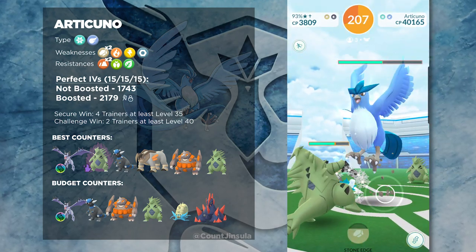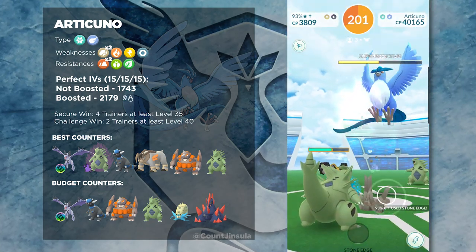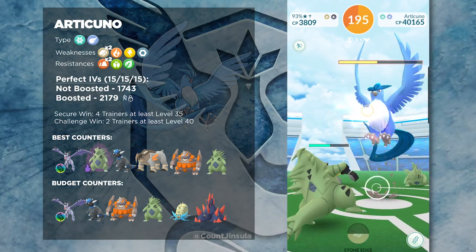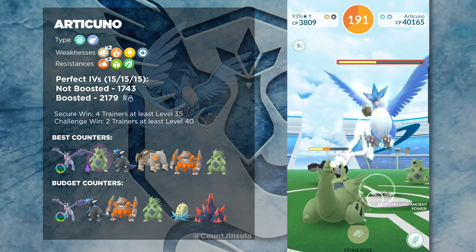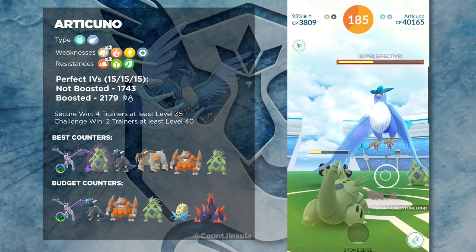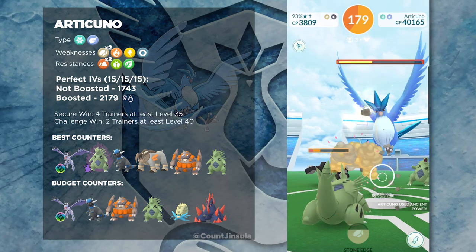Now speaking on budget counters, it's pretty much going to be the same list, minus of course Terrakion being a legendary. Tyranitars with Smackdown and Stone Edge, Rampardos with Rock-type moves, and Rhyperior with Rock-type moves are all going to be really good against Articuno. Now considering that most of these have Community Day moves, you may not necessarily have them if you are a newer player. You could also bring Omastar with Rock-type moves — that is another Pokémon that you should not sleep on. And then of course Gigalith is another really good Pokémon.